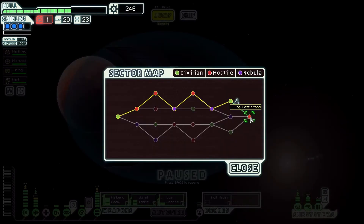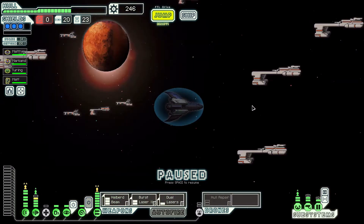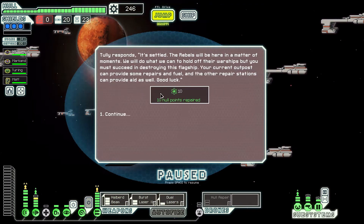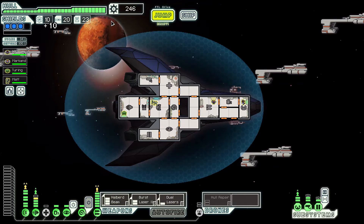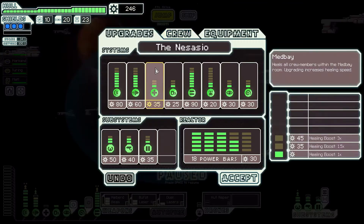Let's jump to the last stand. No fuel but we're about to get some - ten fuel, ten hull points, we're back to full hull. Repair stations galore but no stores. Maybe these beacons and then to the repair station, then to the base. The flagship is pretty close so it's going to make it to the base pretty quickly, so we need to be careful with that.